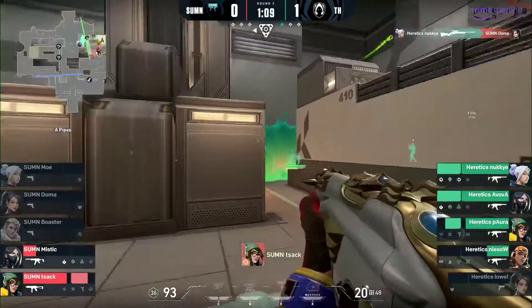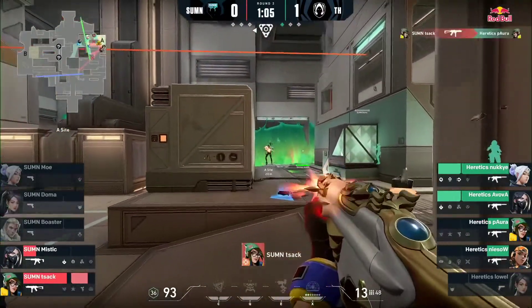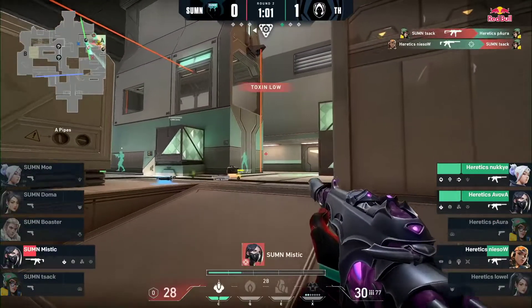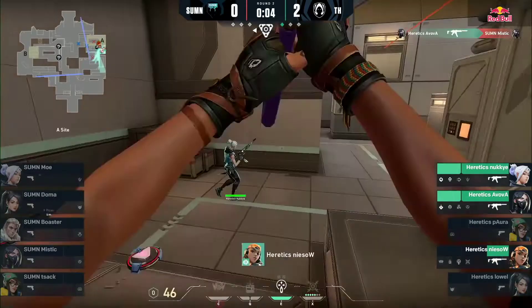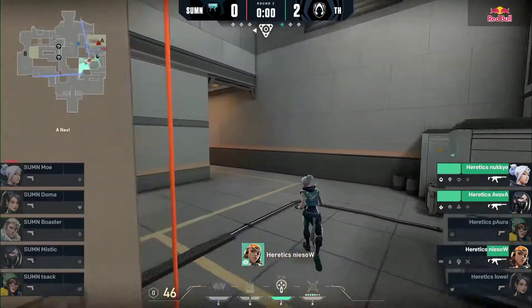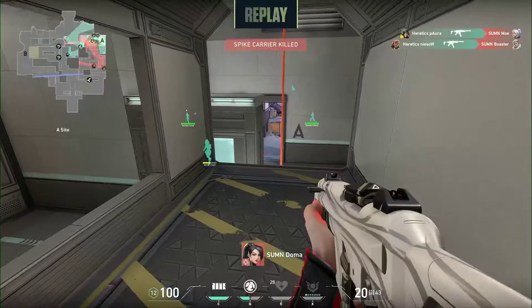Summon, you better have more up your sleeve than this — at the moment Heretics look ready. Jack's now available, going to isolate Pora. Trade comes in from Niso, not allowing that kill to go unanswered. Now Mystic: a 1v3, surrounded, spotted, noted, tagged, dead. Avova going to do it and Heretics doubling down. That was a buy back in for Summon — it wasn't a really fast hit, they wanted to put those SMGs to work immediately in the early round.